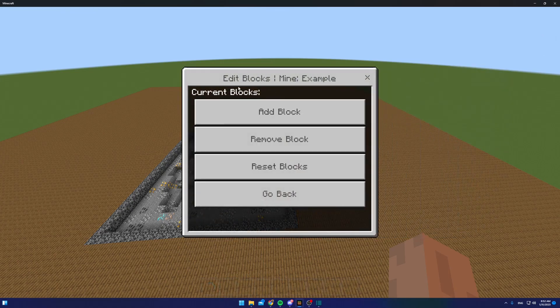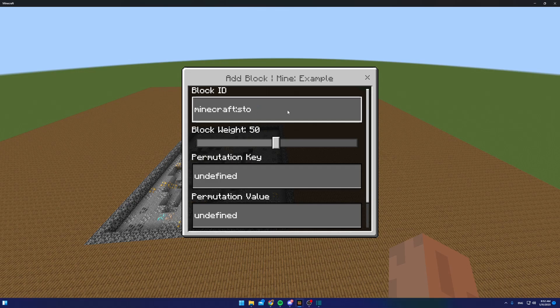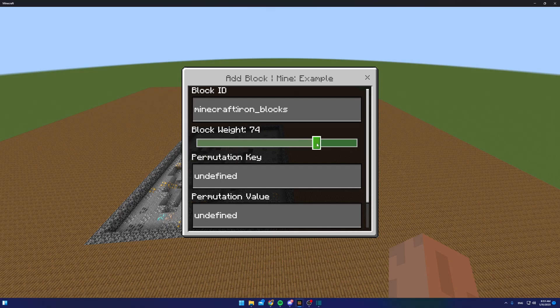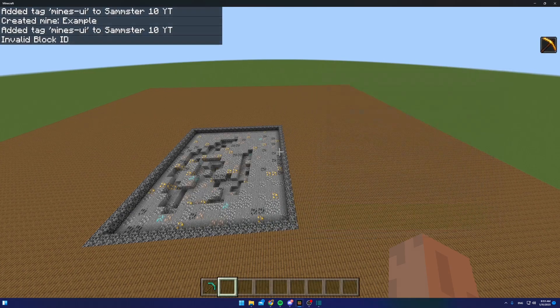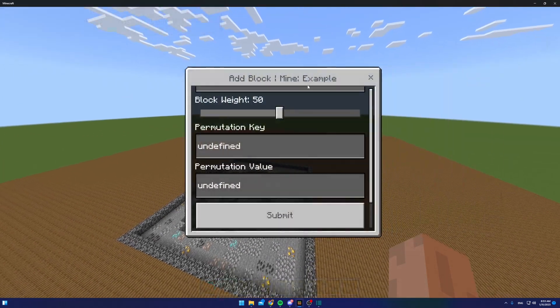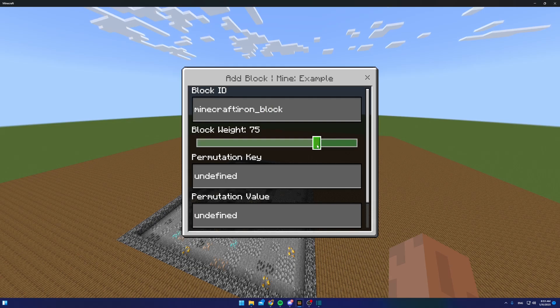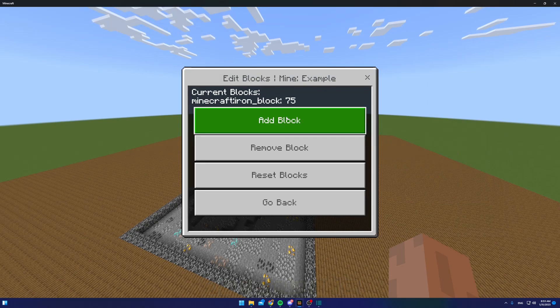Currently the mine doesn't have any blocks, so click 'Edit blocks' — there's nothing there yet. Click 'Add a block' and enter the block ID. For example, let's do iron blocks. Then change the block weight, which is the percentage of the mine that will be iron blocks — let's say 75%. Click submit to add it.